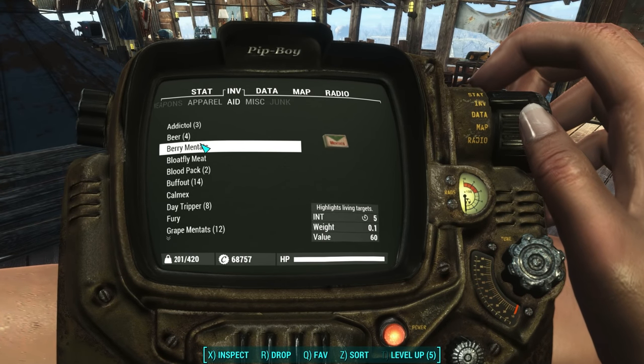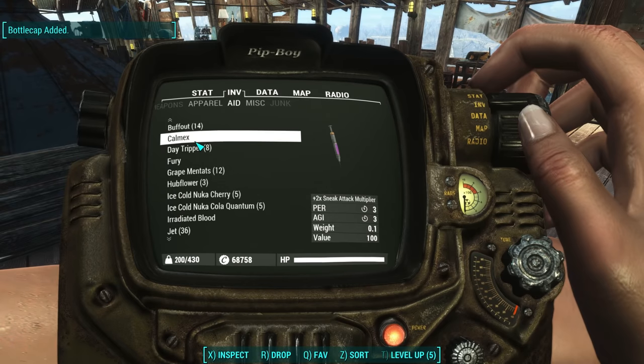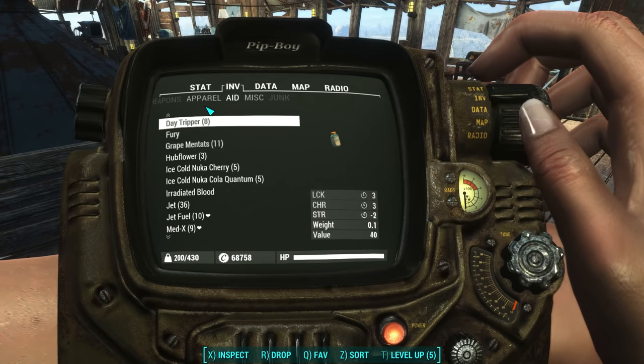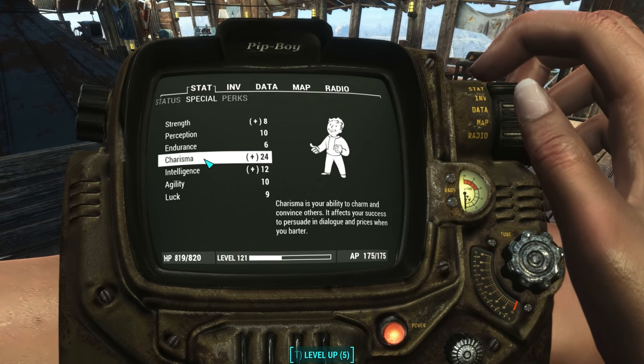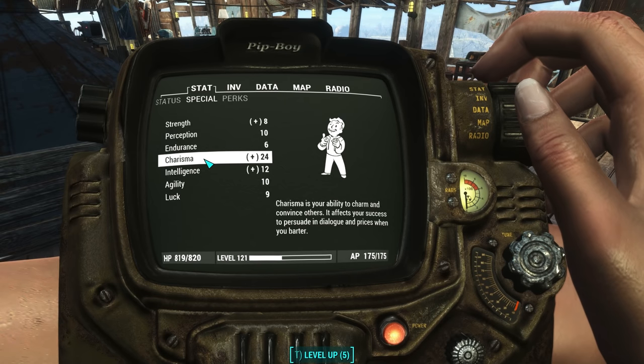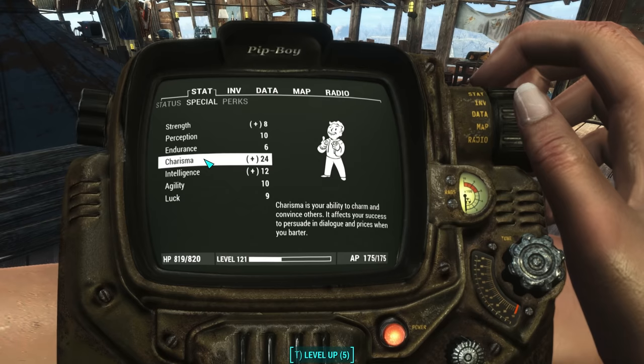I'm already eight to nine points above my base charisma level. Then you can take some consumables — a beer gives me plus one charisma, and the king of it all is the grape mentats, which gives you five charisma. Clicking over to our charisma stat: 24 charisma.